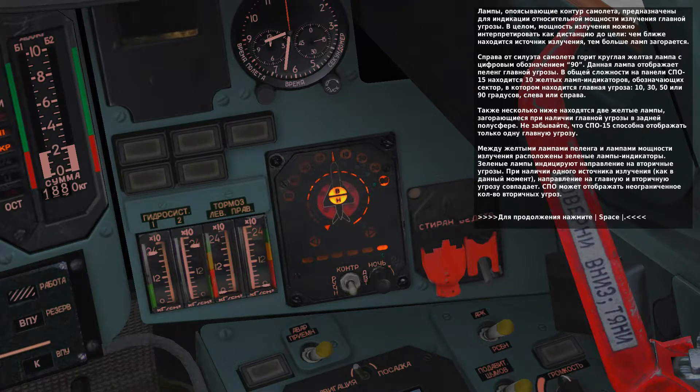There can be multiple secondary threats displayed at once. To the right of the secondary threat indication is a larger amber light that indicates the direction to the primary threat. There are 10 such lights that include left and right 10 degrees, 50 degrees, 60 degrees, 90 degrees, and left and right rear hemisphere. There can only be one primary threat indicated at once. Currently, you have a primary threat detected 90 degrees right — in other words, off your right wing.